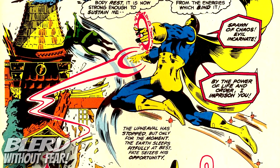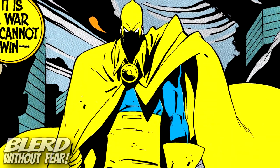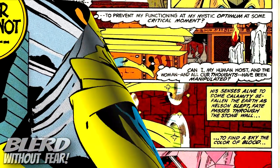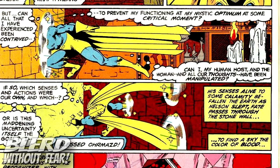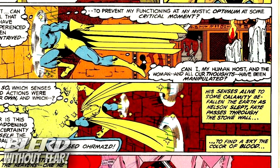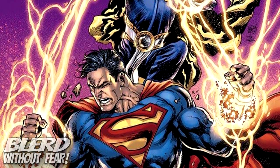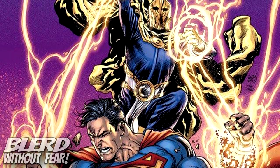When Dr. Fate casts magic, the effects tend to look like Egyptian hieroglyphs, specifically Ankhs. The Amulet of Anubis that he wears is said to be a housing for all the souls who have ever wielded the Helmet of Naboo. The Cloak of Destiny that Dr. Fate wears is rarely explored, but it is known that the cloak itself is fireproof. Dr. Fate's abilities are often referred to as being the true conversion of energy into matter and matter into energy. Superman's controversial weakness to magic could actually be voided if Dr. Fate felt the desire to take it away.